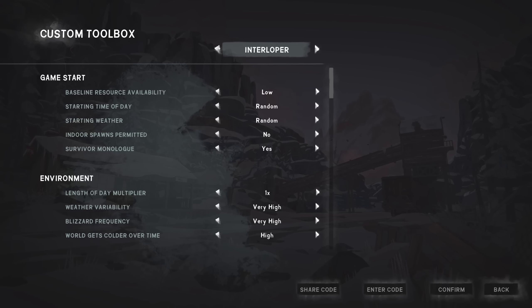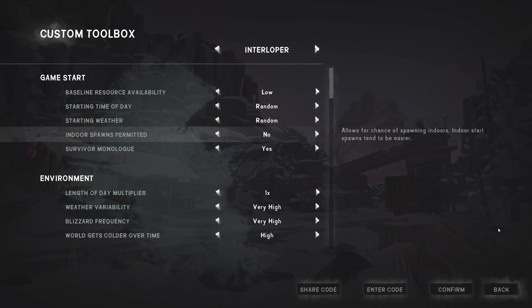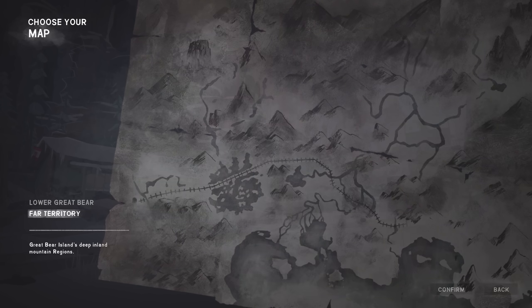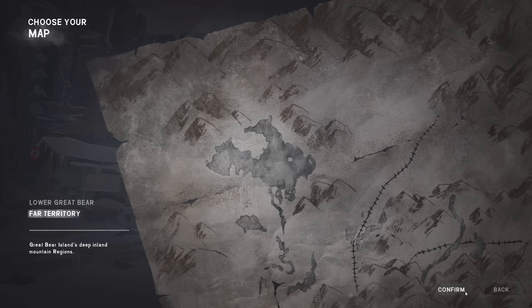We're going to choose interloper and leave the settings as default. Normally on interloper they spawn you in a random location in the world, but not in all regions. You can spawn in Hushed River Valley, Forlorn Muskeg, Pleasant Valley, Black Rock, Timberwolf Mountain, Ash Canyon, and Desolation Point. You can't spawn in Coastal Highway, Mystery Lake, Bleak Inlet, Mountain Town, or Broken Railroad. And as far as I can tell you can't spawn in the Far Territory either.